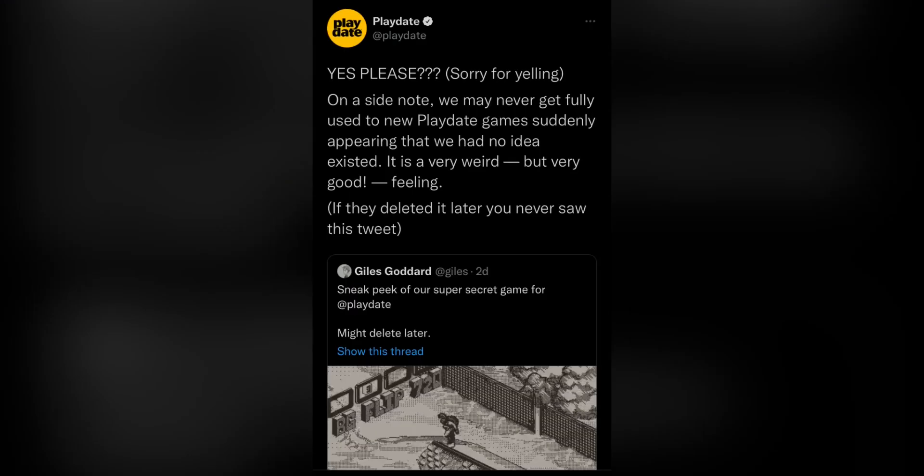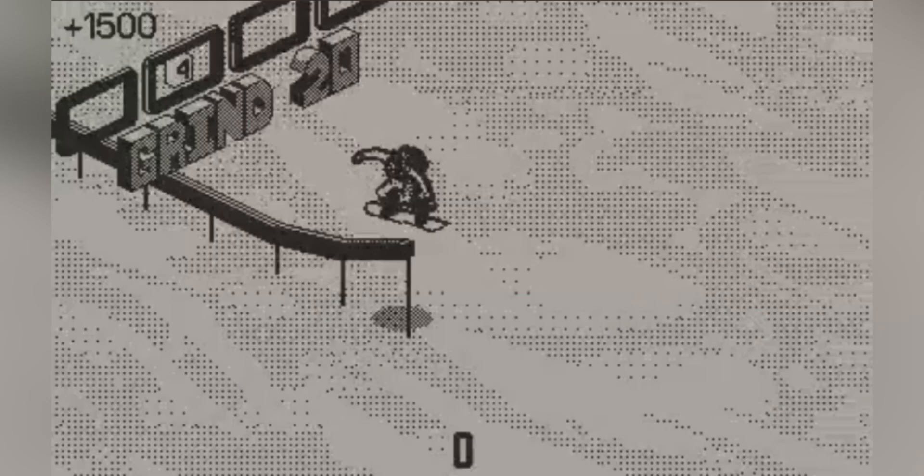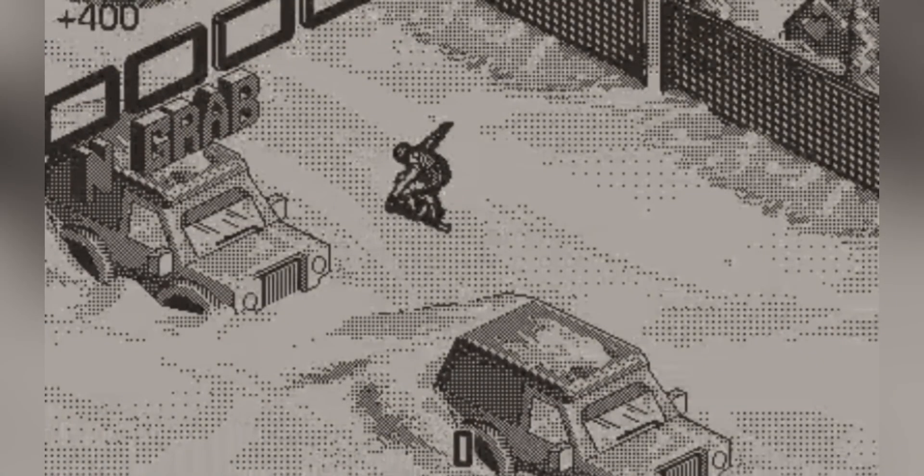One last honorable mention: a tweet from Playdate popped up recently that said, 'Yes, please. On a side note, we may never get fully used to new Playdate games suddenly appearing that we had no idea existed. It is weird, but in a way a great feeling.' That was in response to somebody tweeting out a sneak peek of their super secret game for Playdate. It looks to be a snowboarding game where you jump on your snowboard over obstacles to earn points. This game looks incredible, especially considering the Playdate screen is just black and white — they did an amazing job. I can't wait to learn more and I hope I get a chance to play it.